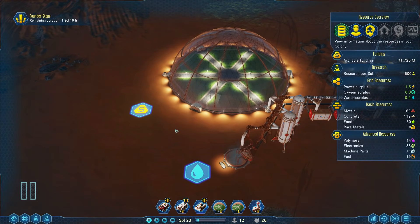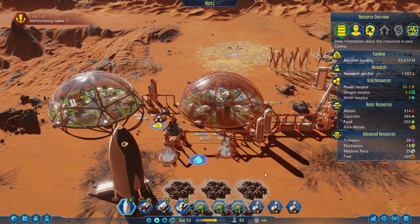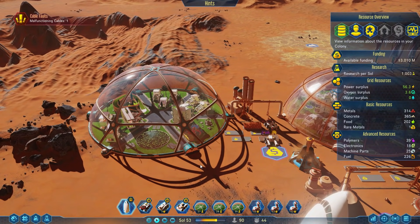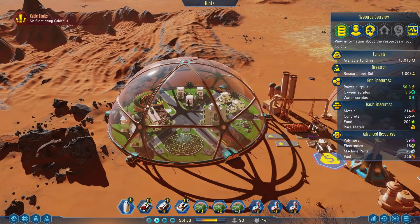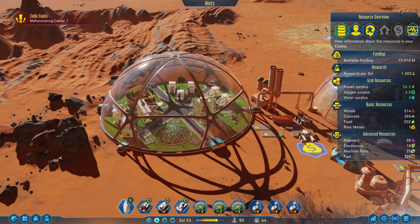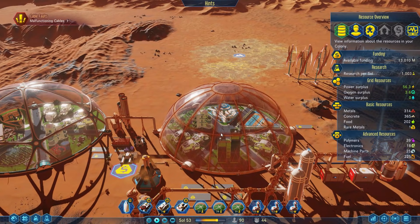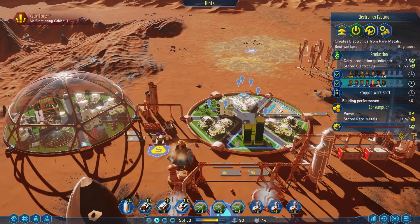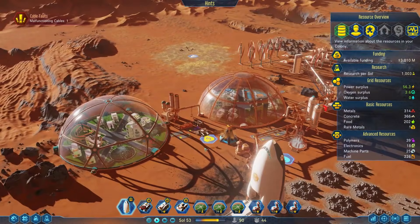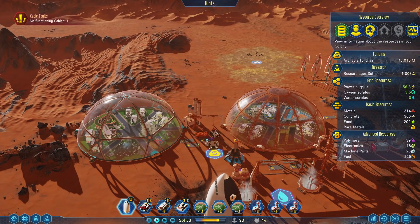Specializing domes is hard early on with only small domes, but you can still plan ahead. For example, have one dome with farms, a school, and a medical center, then send your botanists and medics to live there so they get better benefits. In another dome you might put a factory for engineers and a metals extractor outside for geologists. Try not to over-specialize too early, but later on when you have bigger domes you'll be able to do this much more effectively.